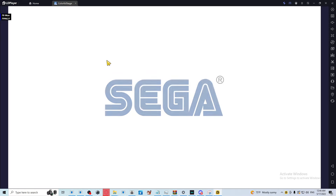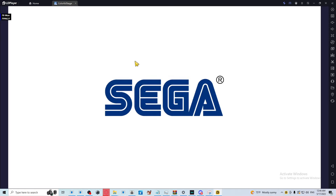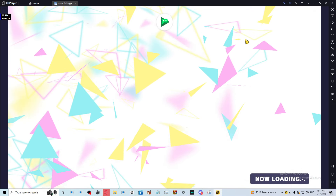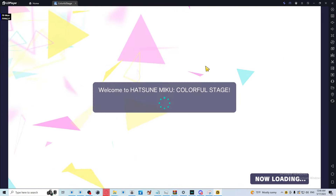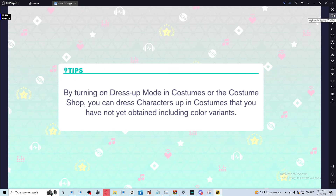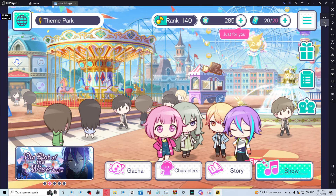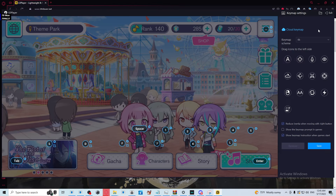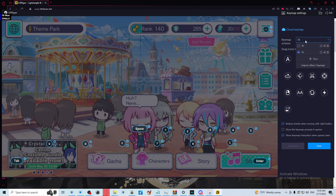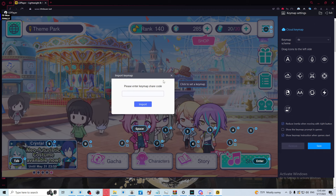Launch the application. Now once you boot into the game, you're gonna want to click the keyboard mapping icon and click the keyboard option.